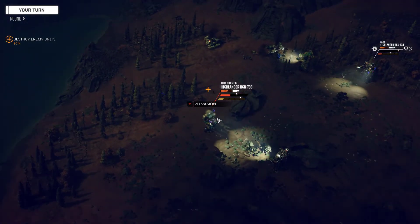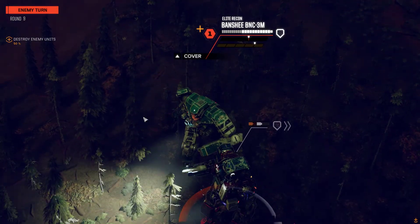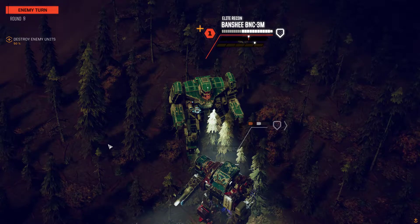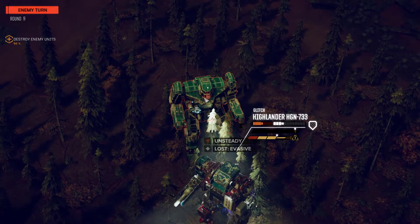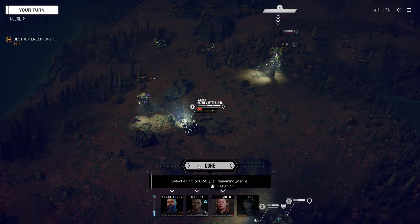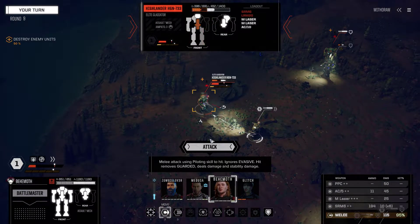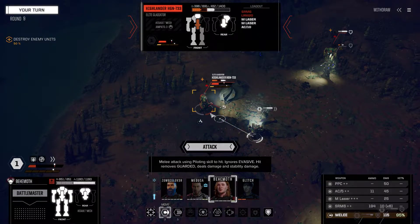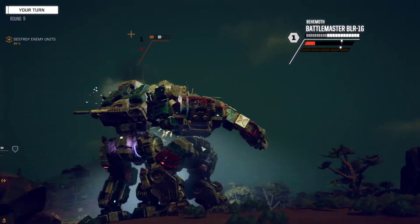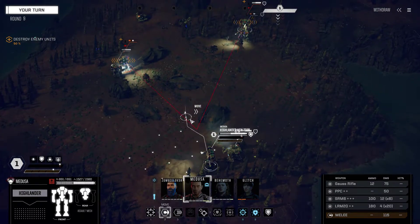Let's stop shooting at this guy - we may even take it out. We didn't take it out. Luckily it did not do any lasting damage. We need to take this guy out because this mech is now causing us trouble. Let's take it out in close combat - we've got a good chance. We've got an arm hit but we didn't take it out. That may have been a costly mistake.